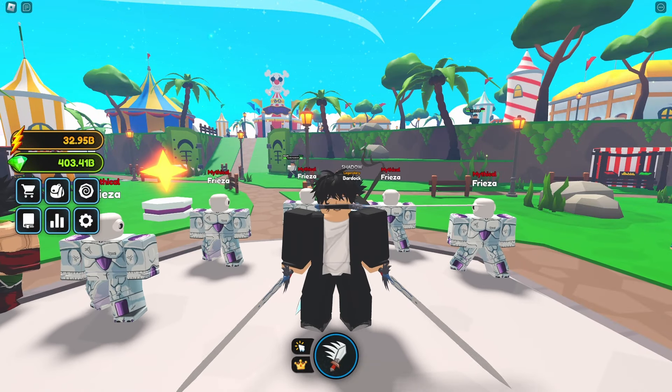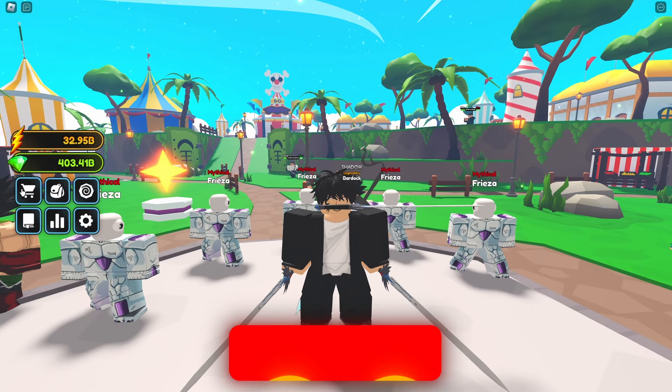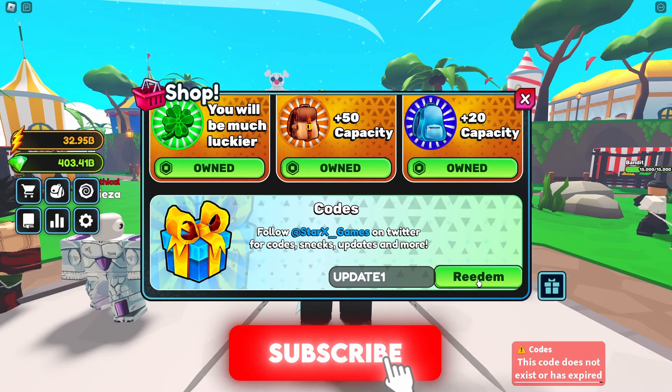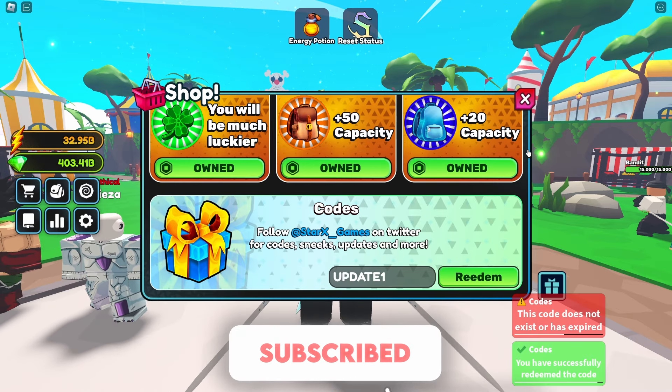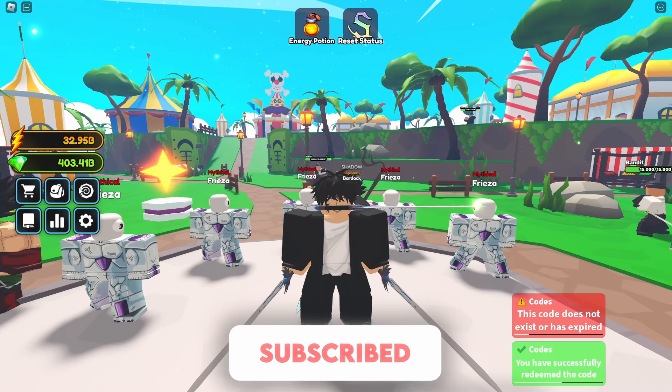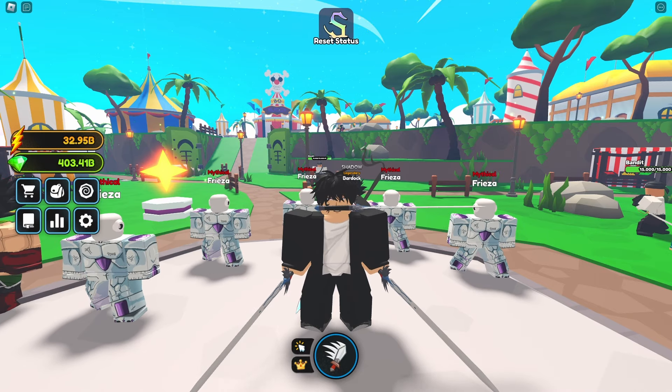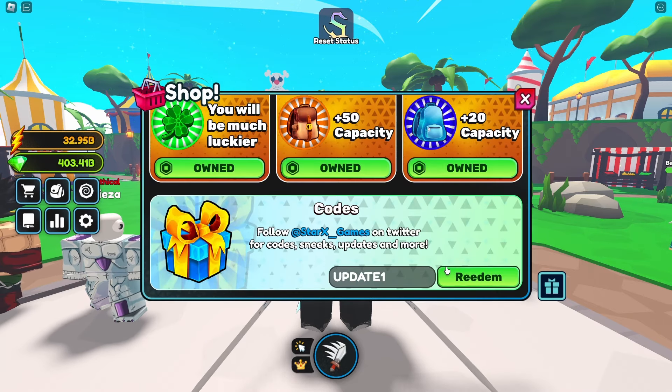Update one has just come out about 20 minutes ago, so let's check everything out. First thing before we do anything, let's use all the new codes. We've got update one for a boost and a reset status, and we have another one called 3k likes.